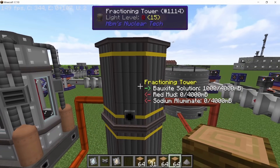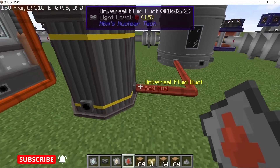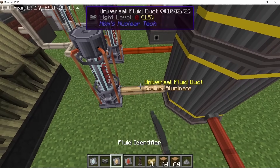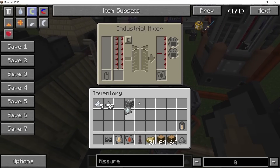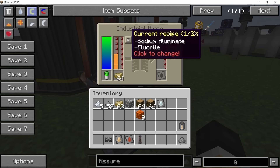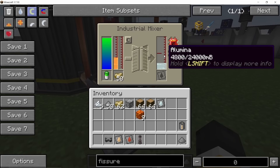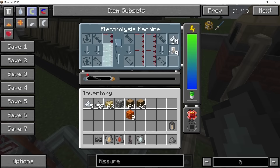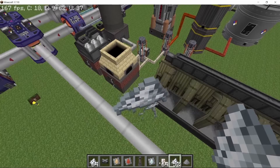Bauxite solution can go in a fractionating tower where it gets separated into red mud and sodium aluminate. Red mud can be used to make cement directly. The sodium aluminate goes into another industrial mixer where you can combine it with cryolite chunks to get alumina — that's an alternate recipe; the first recipe combines sodium aluminate with fluoride. With alumina produced, it then goes into an electrolyzer, which converts it into a large amount of aluminum along with chloride, and that fluoride can be used again with sodium aluminate to produce more alumina.